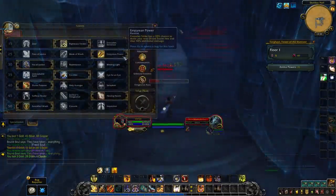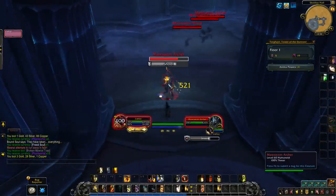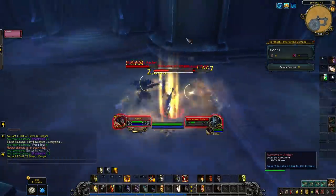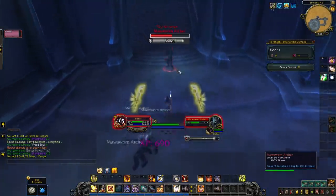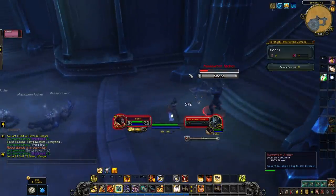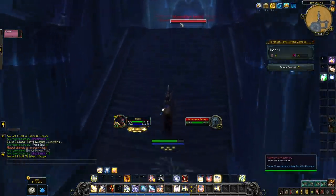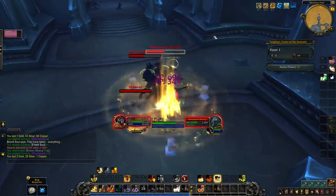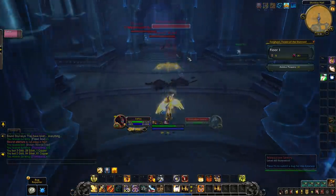Another ability you get from the Necrolord Covenant for paladins is Fleshcraft. This is a two-minute shield — if you use this around enemies that are dead around you, the shield grows stronger. The stronger the enemies that are dead around you, like elites or rares, the better the shield is. For a class that's already pretty tanky like paladin, wearing plate armor and having lots of absorbs, this is just an extra layer of absorb. I think it's going to help particularly for paladins with Blessing of Sacrifice, giving a little extra health buffer to provide a defensive bonus for an ally. Overall, not a bad option.